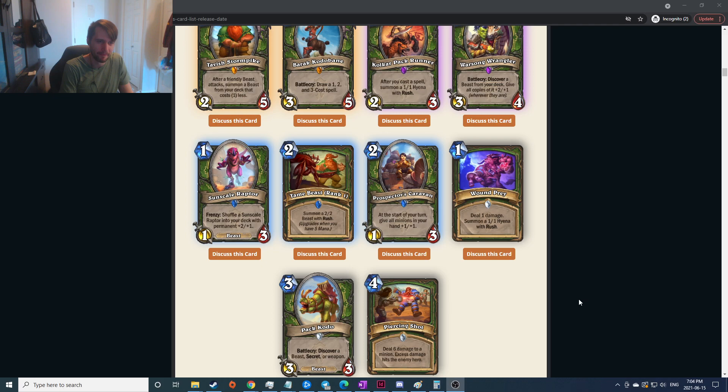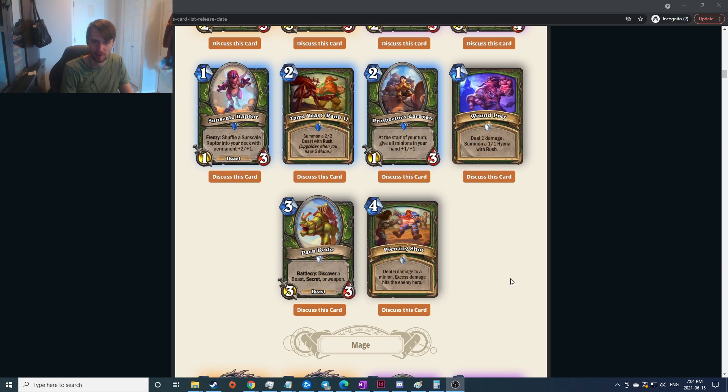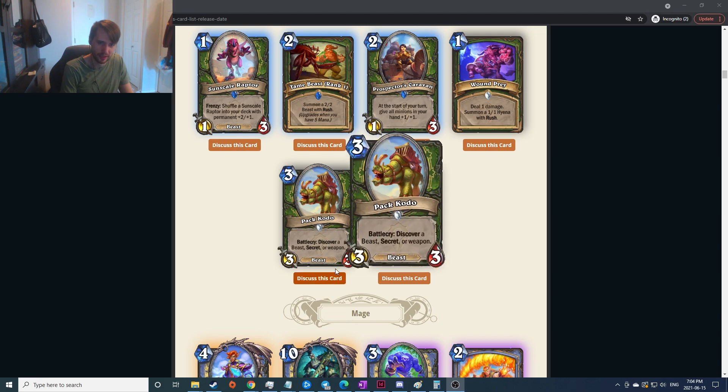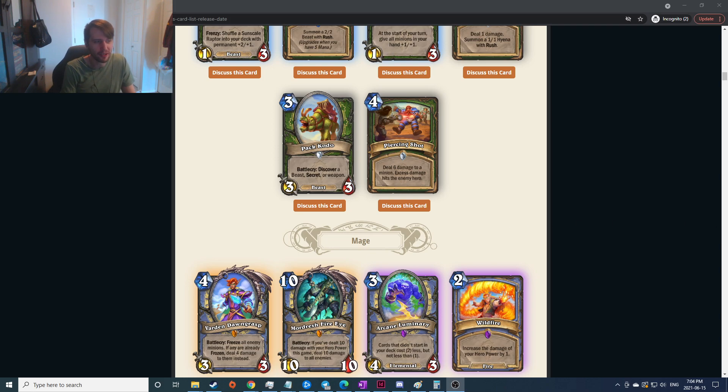This seems all right but it's kind of just splitting stuff up from an Arcane Shot — one damage and a one-one hyena with rush, I don't think it's that strong. Battlecry: discover a beast, secret, weapon — that seems very good. Discover tends to be very good, having that versatility is nice. Hunter weapons are good in standard. Deal six damage to a minion, excess damage hits the enemy hero — I don't think that's very good. Cobra Shot was five mana for three damage to a thing and three to the hero and it was horrendous.